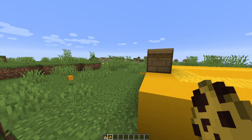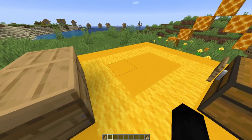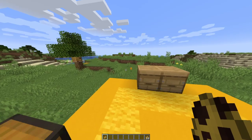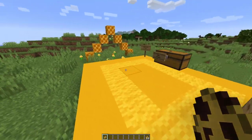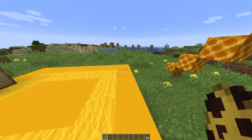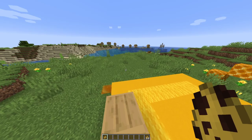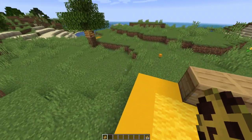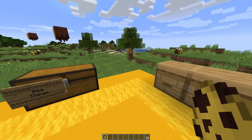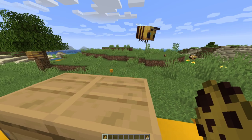The bee is the only mob added in this version. I know some people are upset saying you spent six months on this version and only added a bee. But we have to understand how Mojang is working now — they're making multiple versions at a time and releasing them over a set period. Bees have ten health or five hearts. They live in groups near hives and nests. If a bee does not have a home nest, it will wander until it finds one.